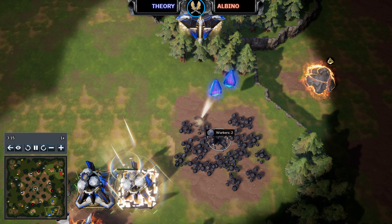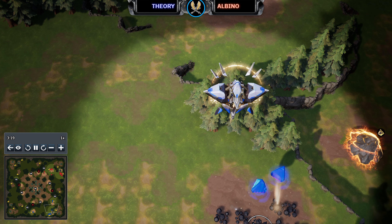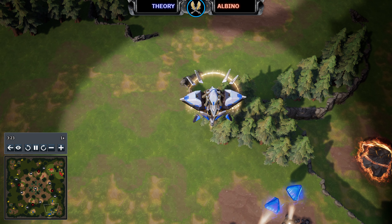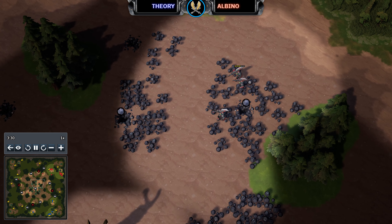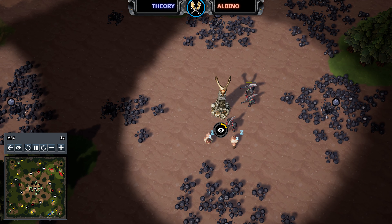I'm curious to see what Theory makes with the Bastion — it's a very versatile structure for the Celestial Armada. You can make most of the basic units from it: Argents, Vectors, and even Sabres, which are a higher-tiered unit. Probably going to open up Vectors, which makes a lot of sense, because we've seen a lot of play around Hedgehogs for the Vanguard and Vectors will be a nice counter to that.